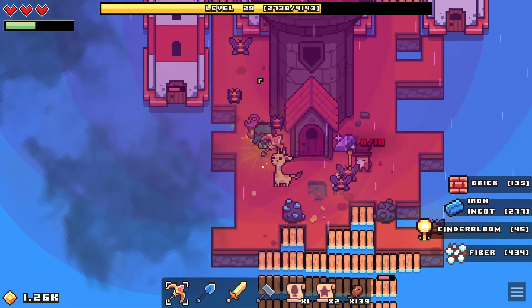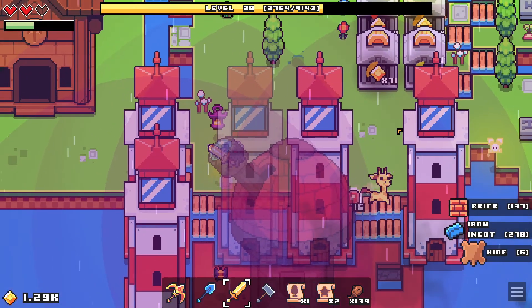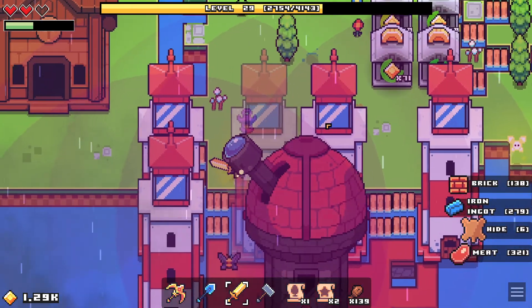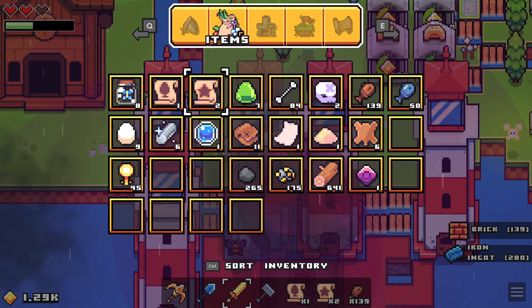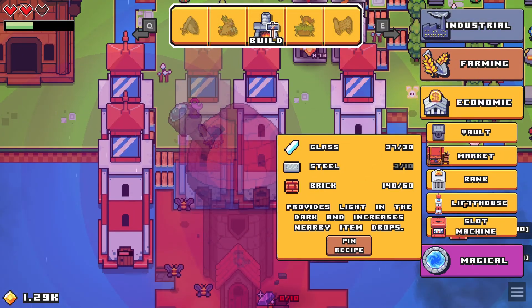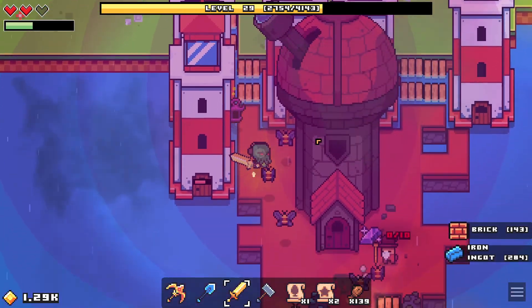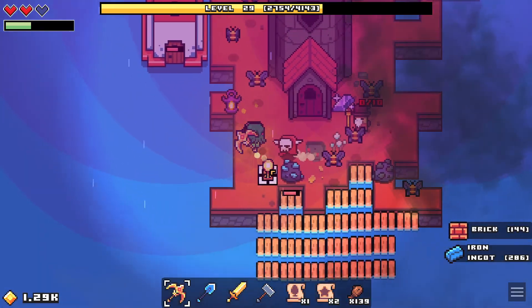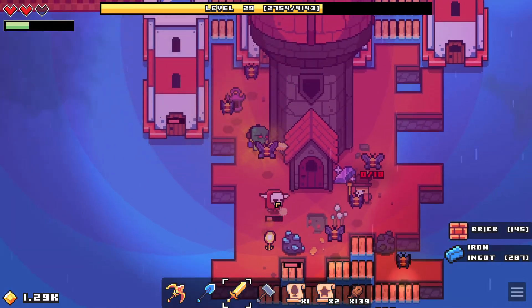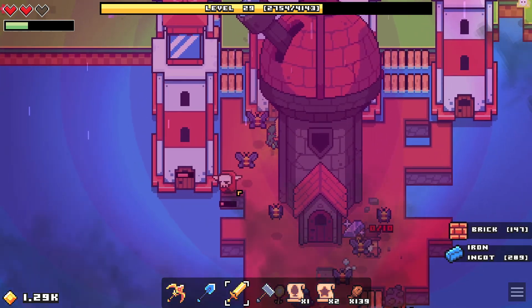So here's the lighthouse I was telling you about. Let me pop up the description: 'This will provide light in the dark and increase nearby item drops.' You can see the circle radius here — there's a big overlap right in the center, and not so much down here. A perfect example just popped up over here — let me bring this enemy all the way into the circle radius.